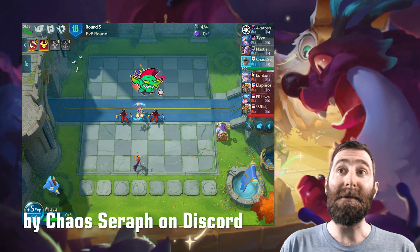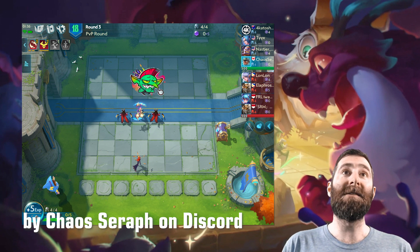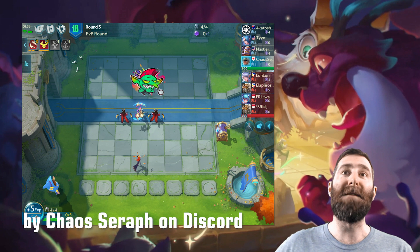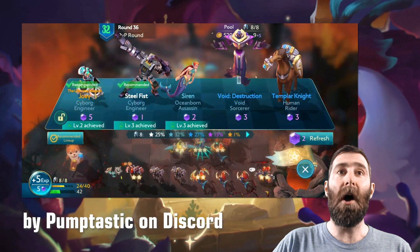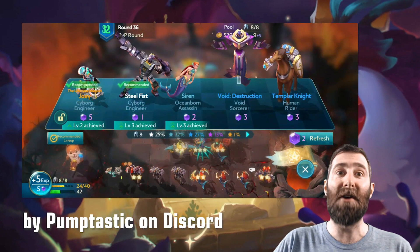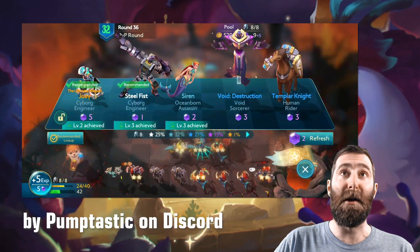We move on to a screenshot by Chaos Seraph, also shared on Discord. This is a squad clash game that I was in as well — we went on to win, and a big part of that was the insane early Punisher luck from Chaos. He actually found the first Devourer on the second round, and by the third round he has a 2-star Nightingale which he got in round 1, 2 Devourers, and a Lilith — which is crazy. Next up, another post shared on Discord by Pumptastic. Look at this shop: 2-star Legendary and 3-star Steel Fist and Siren. Incredibly lucky shop — you could not ask for anything better.